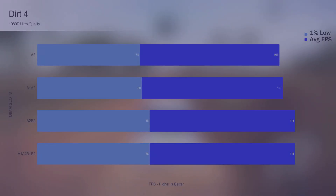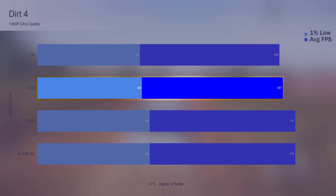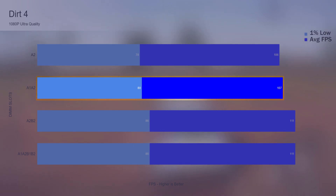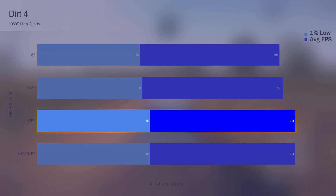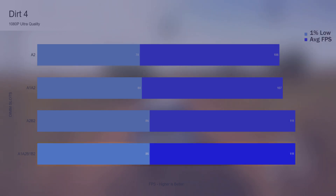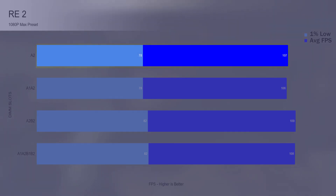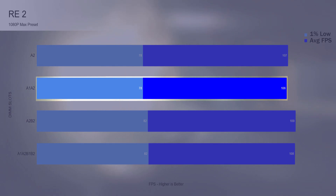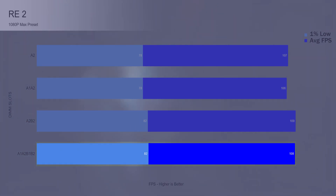Dirt 4 at the ultra preset had one 8 gig DIMM reaching an average FPS of 106 with 1% lows at 78. Two 8 gig DIMMs in single channel are within the margin of error of the one 8 gig DIMM. Two 8 gig DIMMs in dual channel gave just over 3.5% gain to average FPS and a 7.5% gain to the 1% lows. Running all four DIMMs didn't change anything. Resident Evil 2 at max preset had one 8 gig DIMM reaching an average FPS of 107 with 1% lows at 78. Single channel was within the margin of error, while dual channel gave a 2 FPS gain to the average and a 5% gain to the 1% lows. Four DIMMs didn't change anything over dual channel.